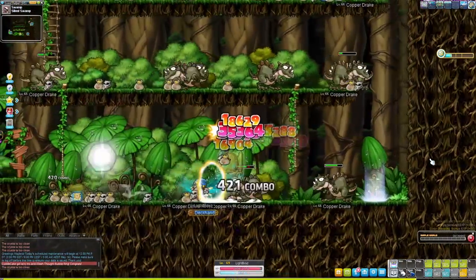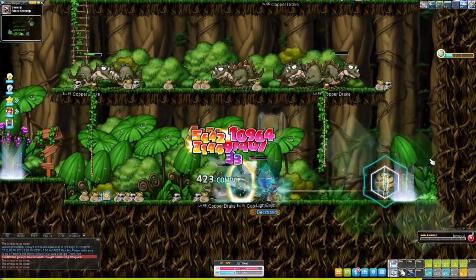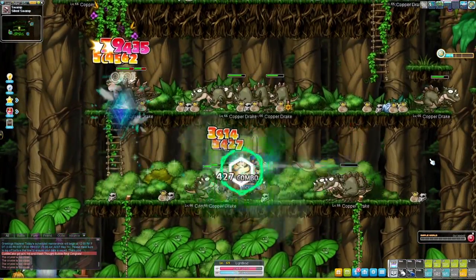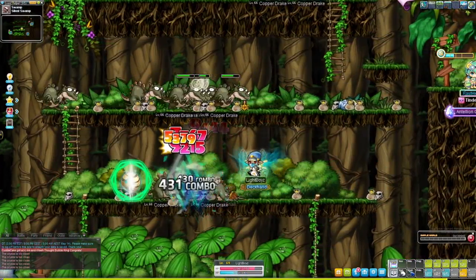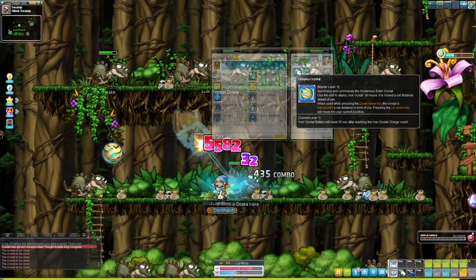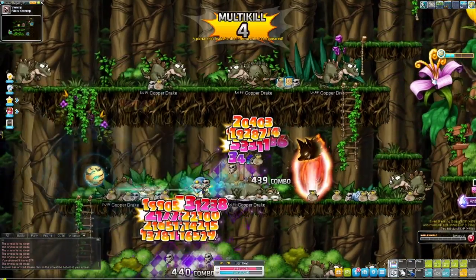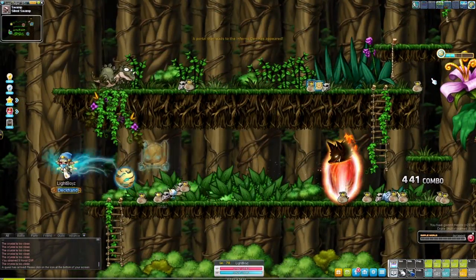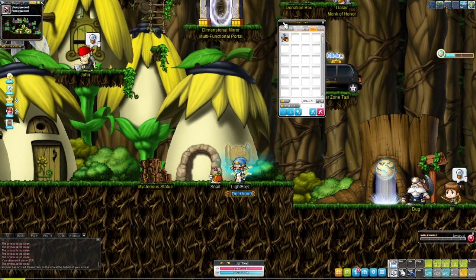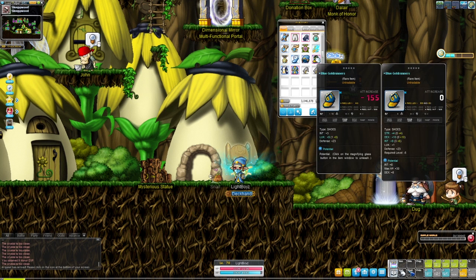We are so close to level 70. I might call it at level 70 for this character for now, because it takes ages to level up — it's taken like half an hour to go from level 60 to 70, and it should normally take like five minutes. I don't know if I'm playing Illium wrong — I kind of have it bound so the deploy crystal and the javelin go at the same time. And just like that we have hit level 70. It's definitely going faster since I did that key bind.